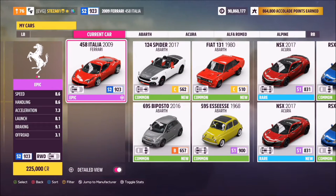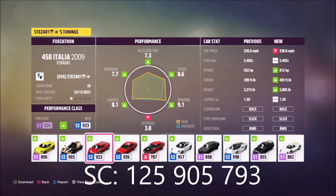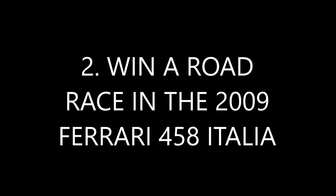This is the car in question and it will set you back 225,000 credits from the auto show if you don't own one already, or you might be able to pick one up in the auction house a little bit cheaper. I've also created a tune for you guys to use called Forzathon — share code is 125905793.